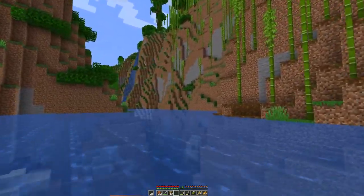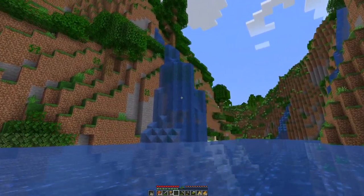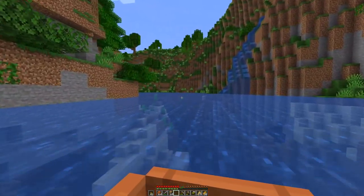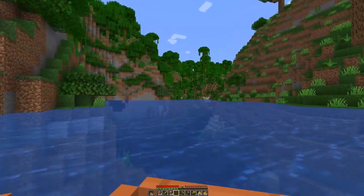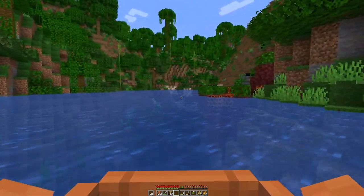You now also have these steep cliffs. There's a waterfall over a partially drenched tree — that is nice. Well, probably not for the tree.